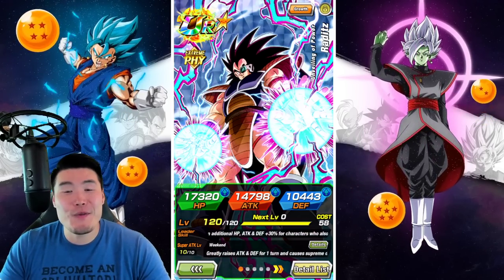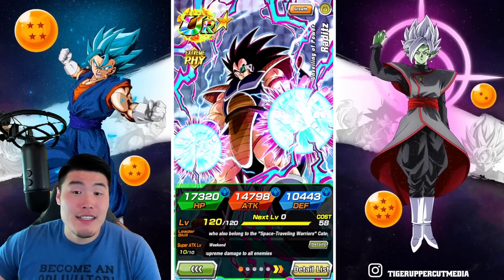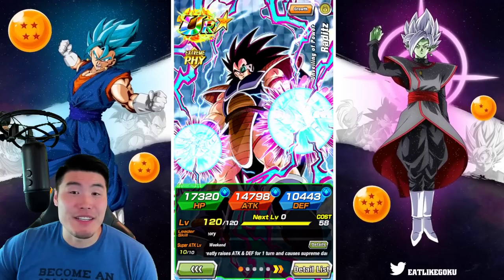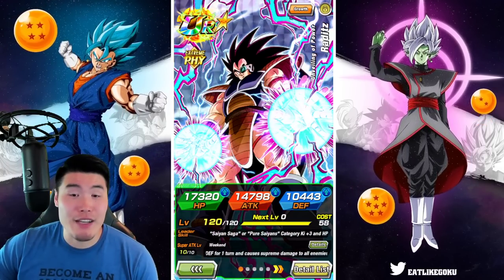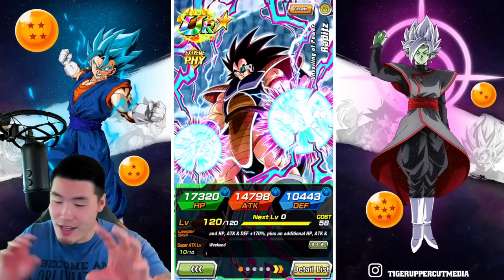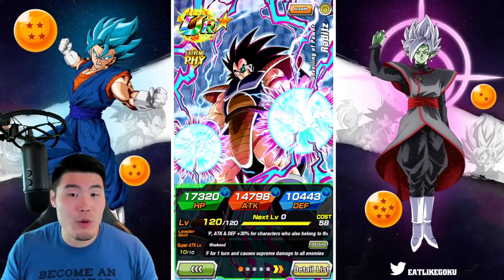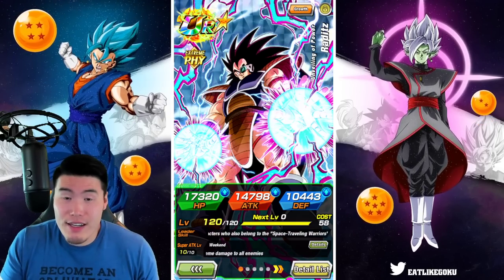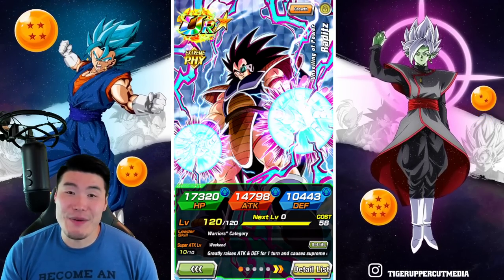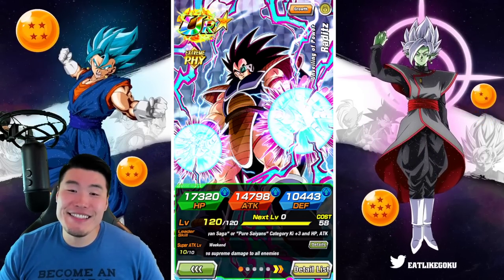That is your Raditz showcase and your Saiyan Saga Team showcase. The Saiyan Saga Team right now, at least under a 200% leader skill with the Space Traveling Warriors aspect, is very limited — that was the best I could do. I don't really think there are any other options outside of what I brought for the Saiyan Saga slash Space Traveling Warriors combination. Of course you could do pure Saiyans in Space Traveling Warriors — there are a lot more options there. But I wanted to do Saiyan Saga just because it's the new category, and it's not good right now.